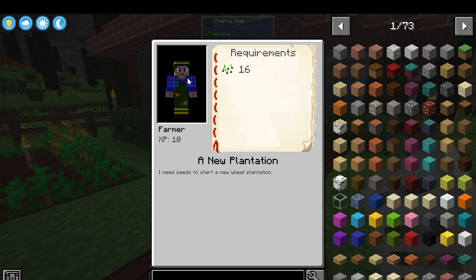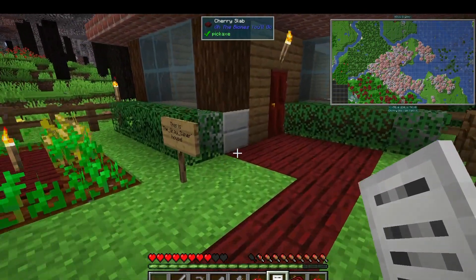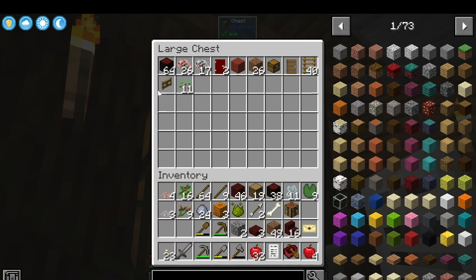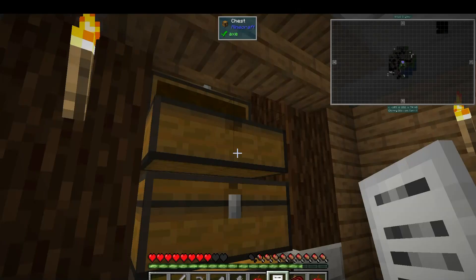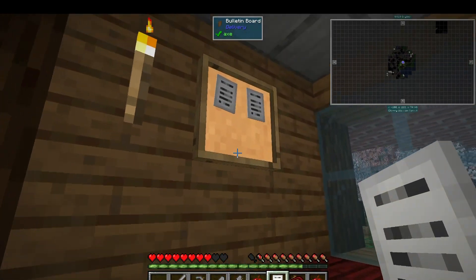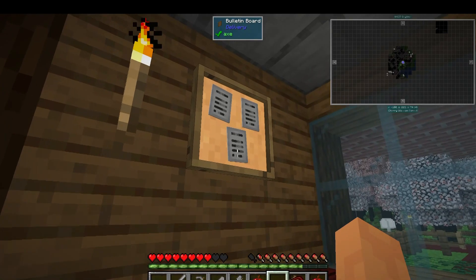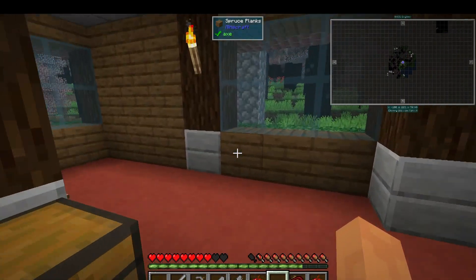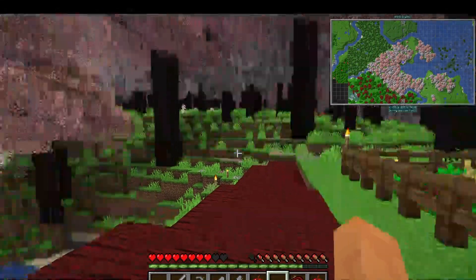Joe is the one that wants seeds for the plantation. I think we have the seeds, so let's go take a quick look. We don't have enough seeds just yet, Joe, but we will get them. Let's add this to our bulletin board. We have 11 seeds but we need 16, so we need a few more.